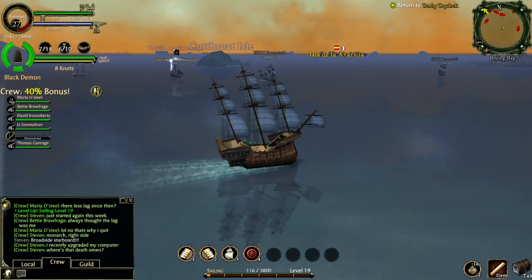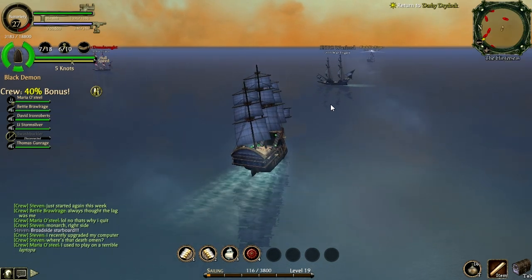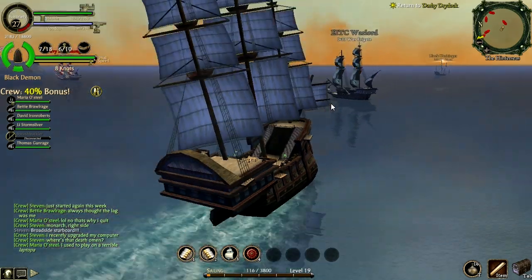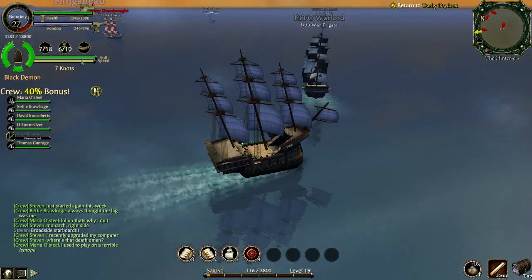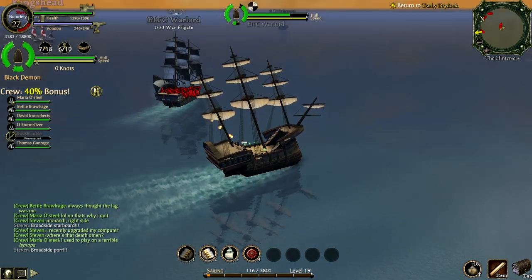Right here — where's that Death Omen? The Death Omen is one of the highest level skeleton ships, if not the highest. They're pretty dangerous but you can get really good rewards from them. Coming up is the East India Trading Company Warlord. That ship is good if you have a war galleon or a high level ship — it's a good balance between not much risk and good reward. As you're about to see, I get two royal chests from it, which is really good.